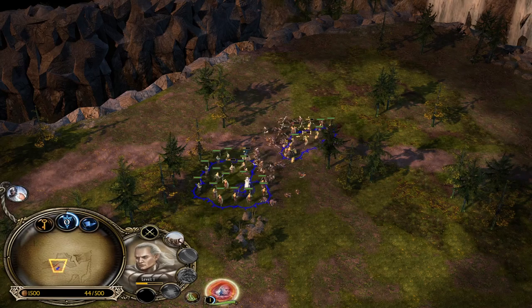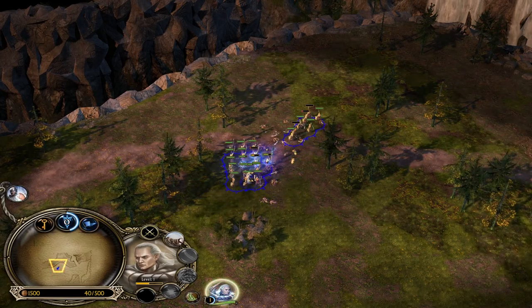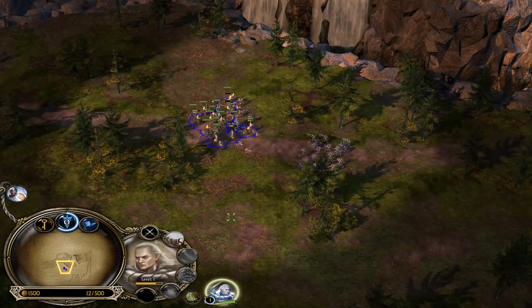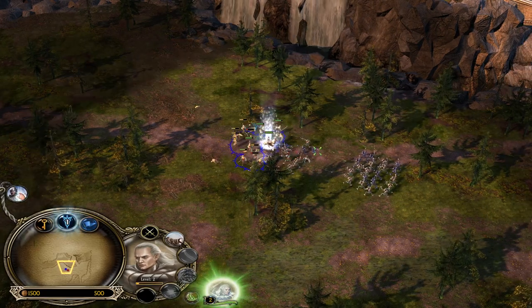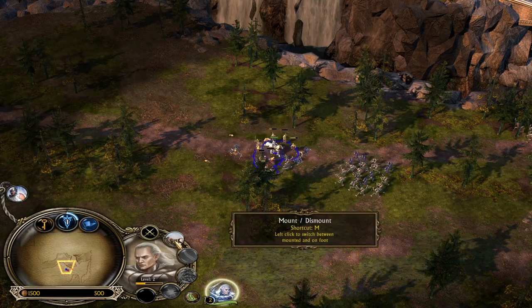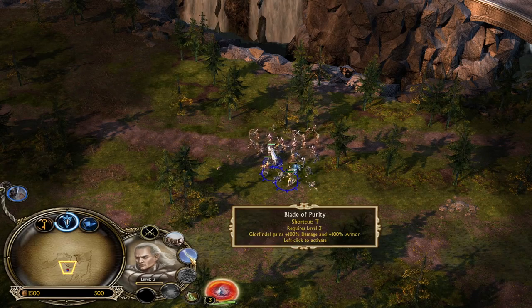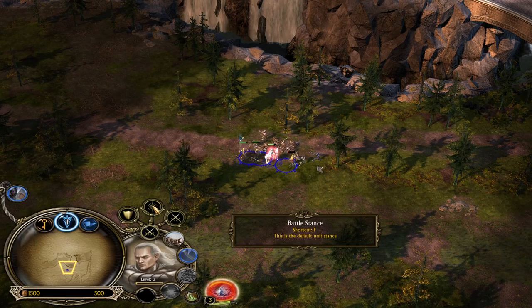We have another unit to control — another battalion of elven warriors. Oh no, that destroyed it. Maybe I should put Glorfindel on horse. Horse units are usually weak against pikemen, but they're good against other units — they can trample other units. I should have used Heal earlier, but I think Glorfindel will manage. I'll put his attack style back to battle stance.